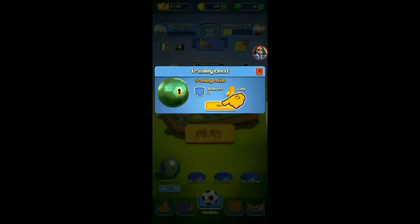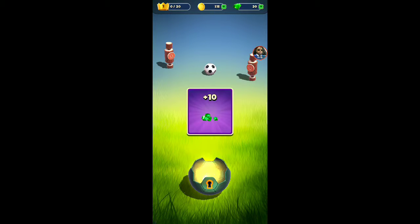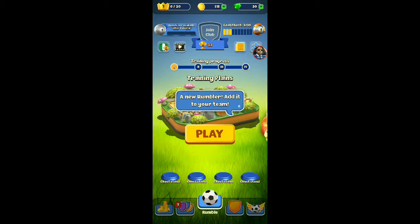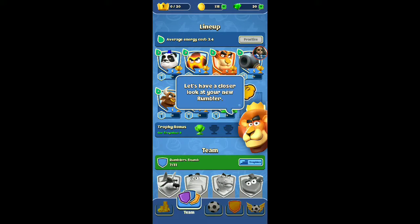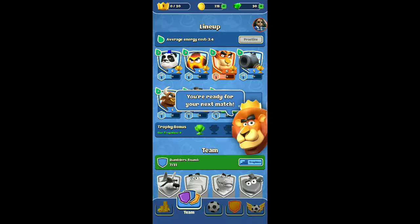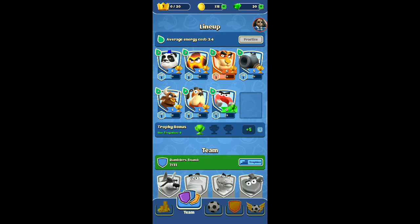Let's go ahead and open up some stuff here. We're getting all kinds of goodies - we got the Magnet Man from the chest. New rumbler added to your team. Let's have a closer look - he pulls one opponent rumbler away from a distance. This guy's kind of diesel, he's a beast. All right, ready for the next match, let's go!